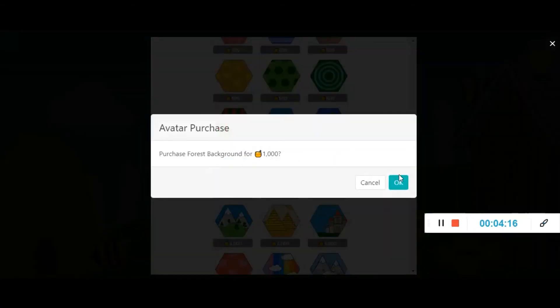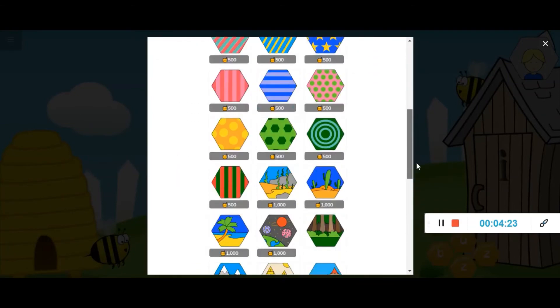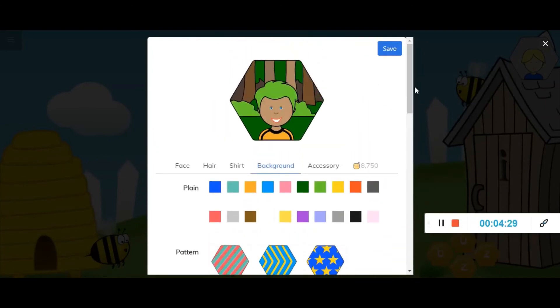You choose whatever you think would be suitable. Let's put Puddock in a forest background. Again it's not showing yet because I haven't chosen it, so I make sure I click it first — and now Puddock is in his forest background.